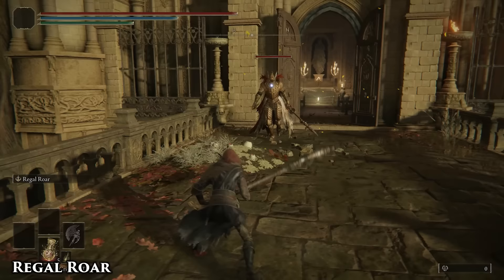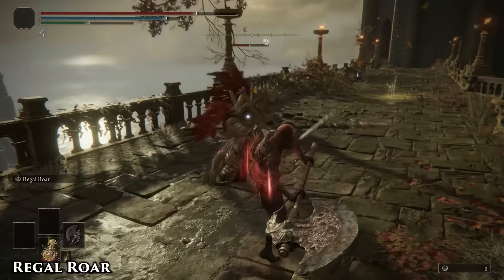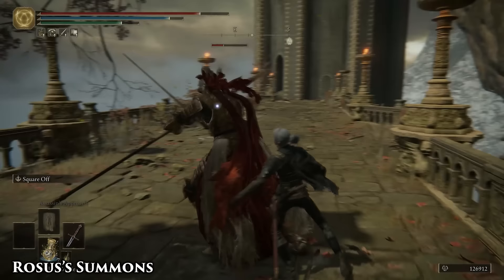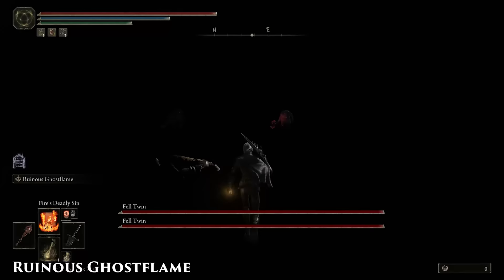Not boosted by the Roar Talisman, because the damage from the skill comes from the stomp and not the roar itself. The charged heavy is changed into a lunging heavy, which can close distance and can be boosted by the Axe Talisman. Compensate for the long wind-up time by going for a critical hit first, and then use the skill as they're getting back up. This also increases the chance of all four hits connecting.